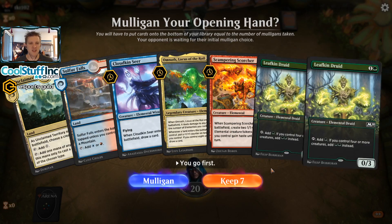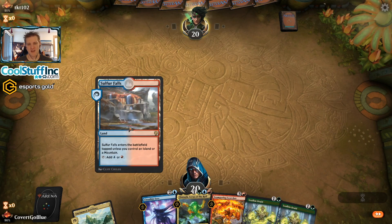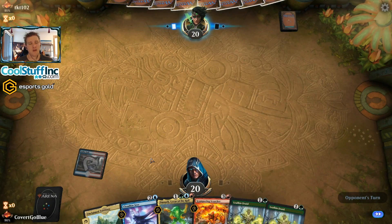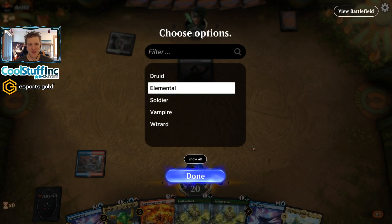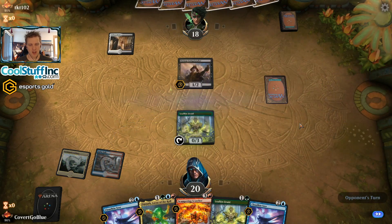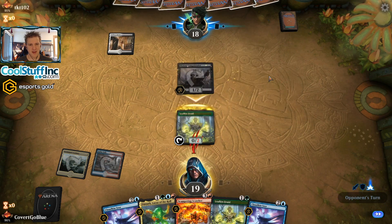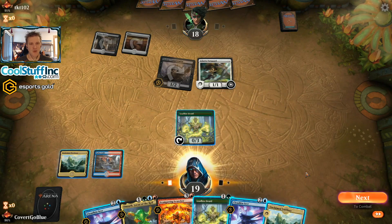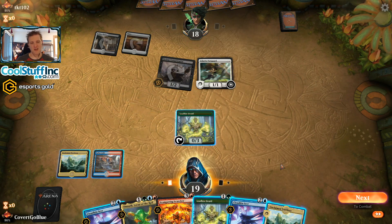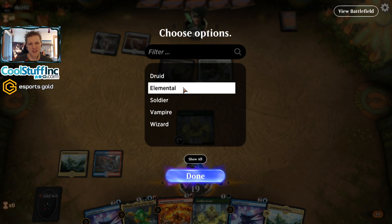We've got Unclaimed Territory into Leafkin, so we'll keep it. This is one of those messy mana bases that might pan out. We have to lead on Sulfur Falls because we don't control an island or mountain. We don't have one in hand, so the Godless Shrine enters tapped — shock Vampire. Elemental Leafkin, let's slow that roll a little bit. Vampires, slow it down. Now block. I don't fear a shock; if the opponent has a Disfigure they could kill the Leafkin, but I think it's a bluff — and it looks like it was.